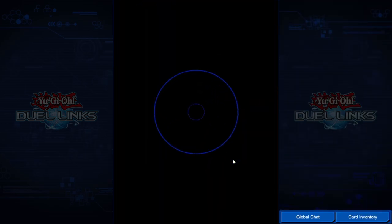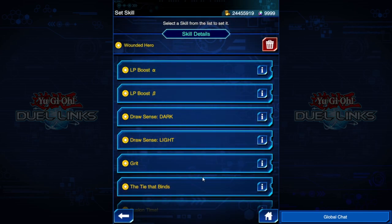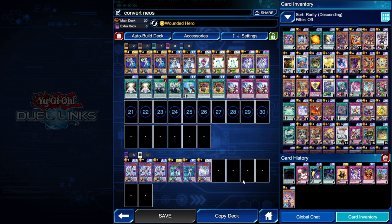Let's look at the deck list, starting with the skill. It's 'Wanted Hero.' For those who don't know what it does: you can play one Elemental Hero from your deck with attack equal to or less than the total amount of damage you have taken so far in the duel. You can use it only once per duel. Keep in mind the Elemental Hero will be taken from your deck, so you need to have it in there.